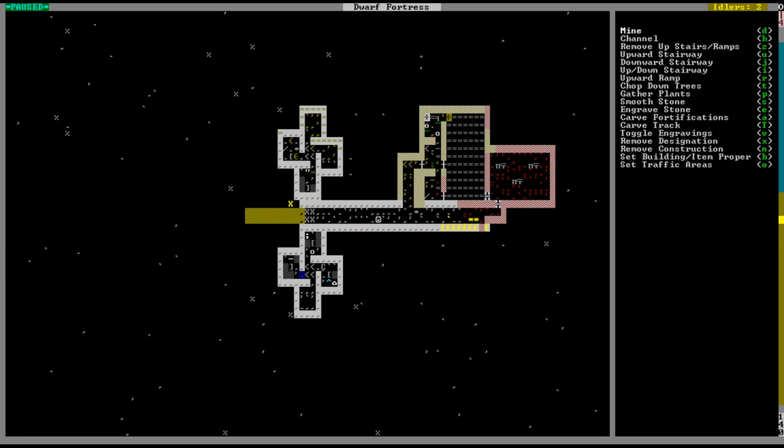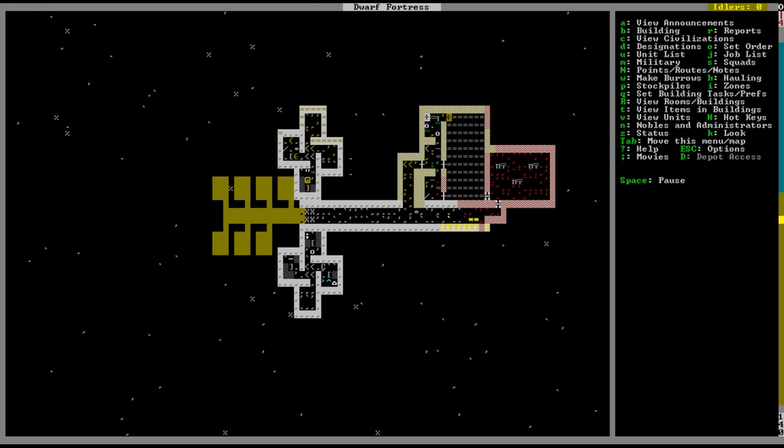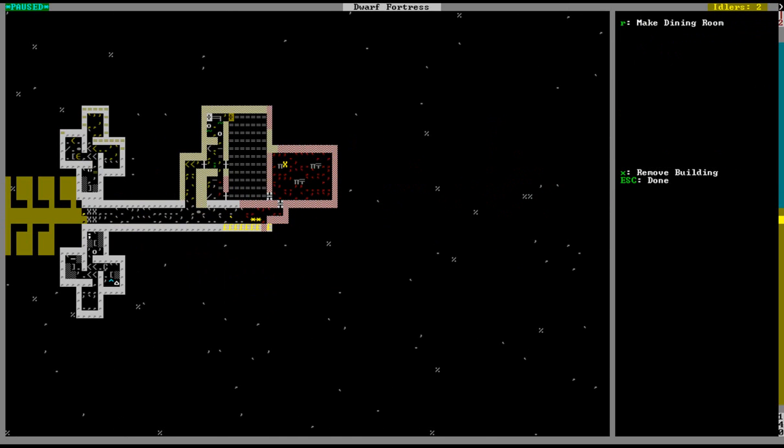Bedroom there. These are really big for bedrooms in Dwarf Fortress, at least initially. You really don't need a whole lot of space for dwarves to be super happy, as long as they're not nobles or something. Seven bedrooms there. We won't mine this out — that's useless. I'll go ahead and mine that out and put some beds there. Oh wait — I forgot to make this a dining room. There's our dining room.